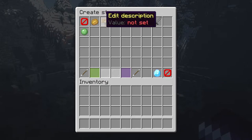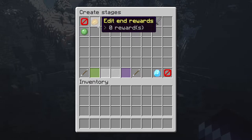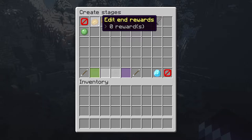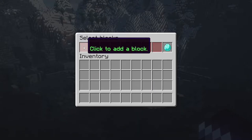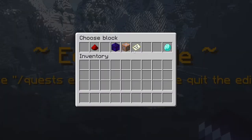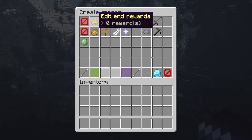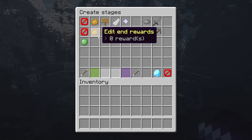Over here you can edit an end reward, a description, and a start message. In practice you don't really need to change a lot here, because 'edit end rewards' sounds like the reward you get when you complete the quest — but that's not true. This is only the reward you get when you finish this stage. You can actually add multiple stages to a quest. For example, I can create a new stage, set it to 'break block,' click to add a block, change it from stone to obsidian, and set the amount to 2 — so now the player will have to break 2 obsidian. Validate, and now we have a second step.